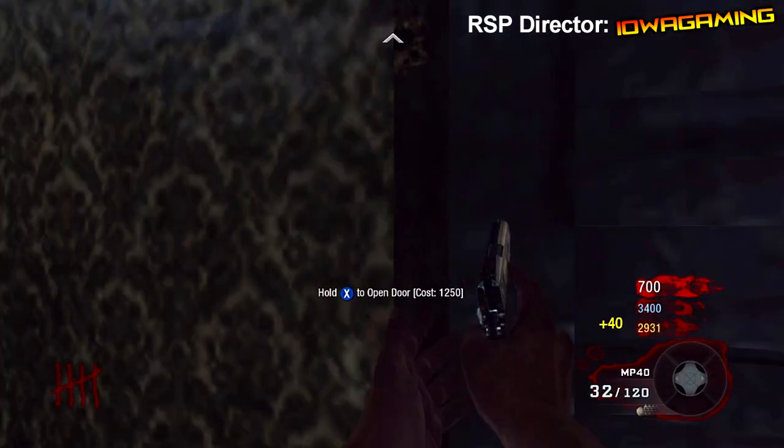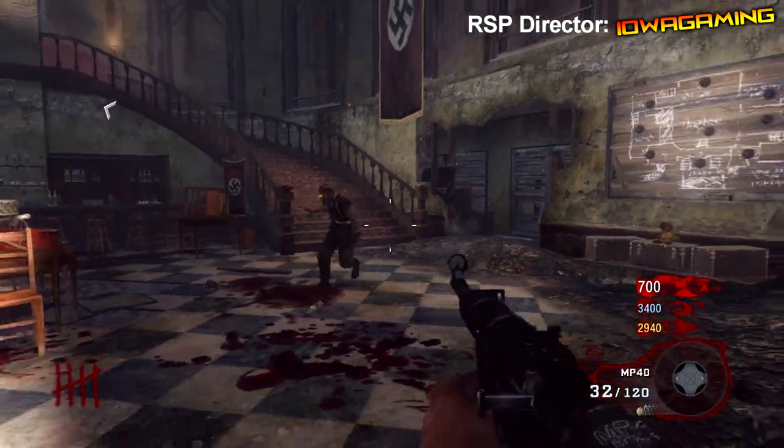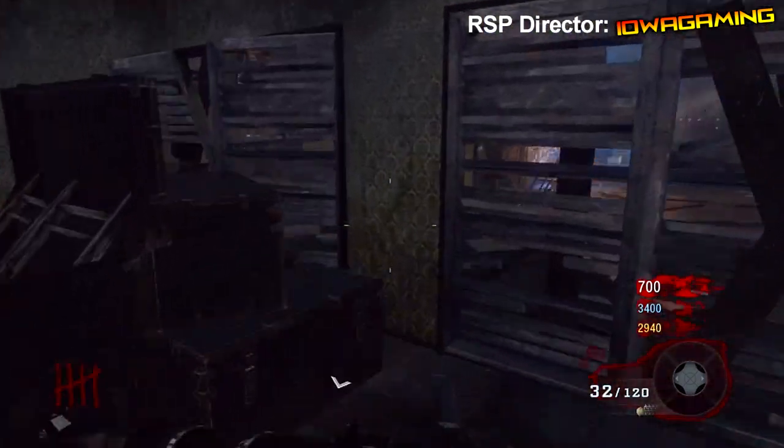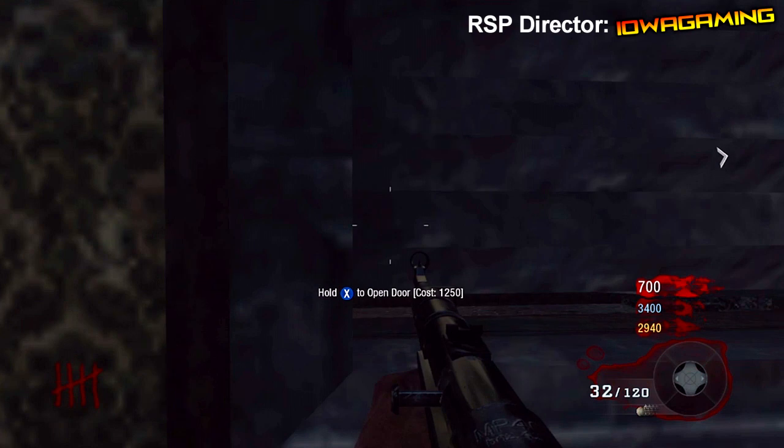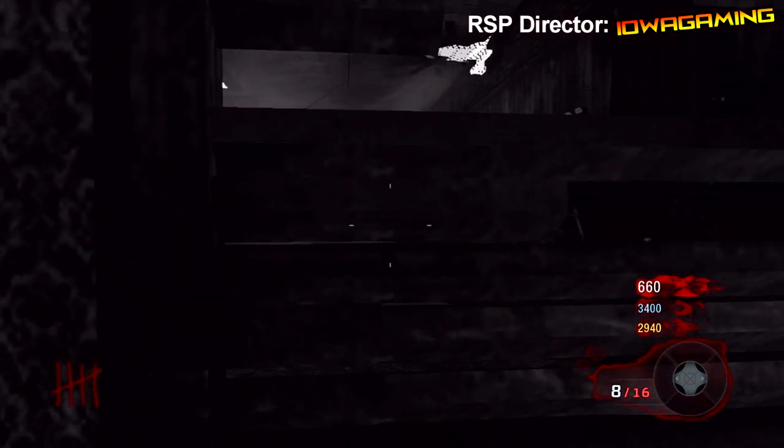Hey everybody, it's Hawkeyes from RSP Productions, and today I have a new glitch on Kino der Toten which allows you to wall breach inside the MP5K room. This was found by RUOK Incorporated, so all credit goes to them for this glitch. There are four effects of this glitch, but basically this will be explaining how to do the glitch first.